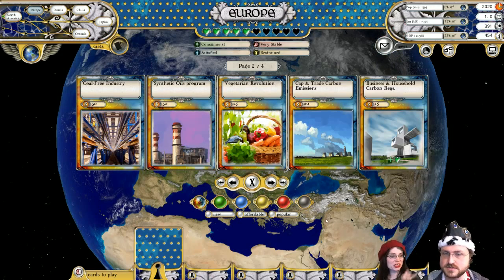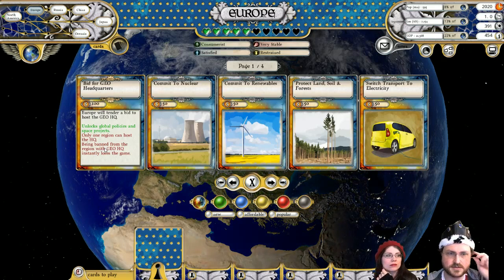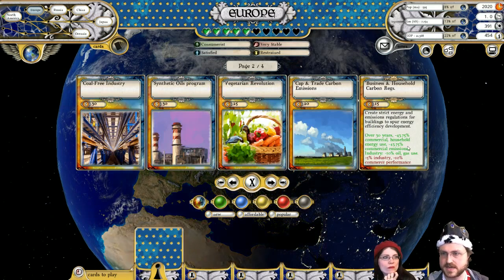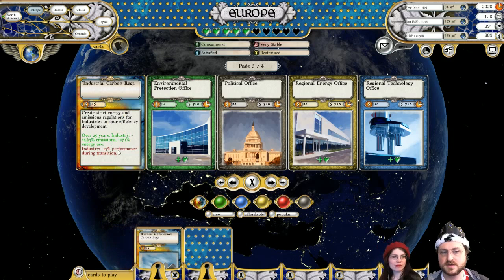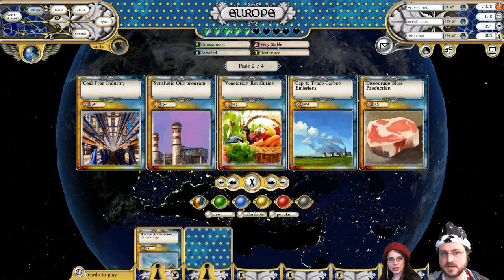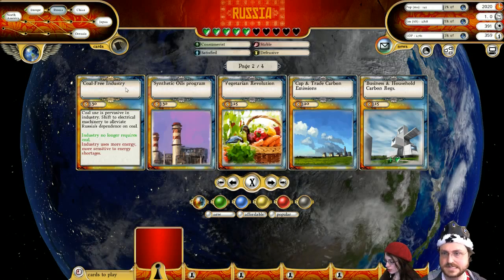The Ian Somerhalder Foundation is all about cleaning up the environment. In Europe, I do want them to bid for the GU headquarters, but it might be a little early — I think I'll wait, because we're going to spend a lot of money unlocking extra agents. We'll do the same thing: business and household carbon regulations, and the industrial ones at some point. But right now there's no bonus heart for that, and we're already going to be hitting industry with the business and household regulations, plus the coal transition might hurt industry a little. So we're going to take it easy.